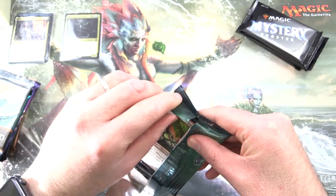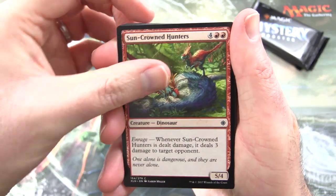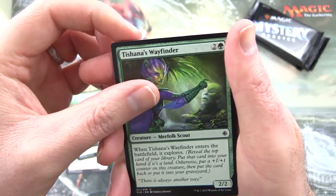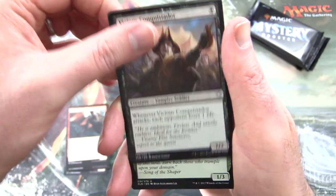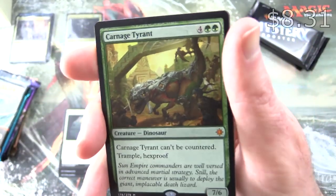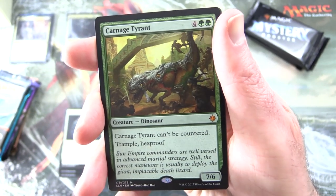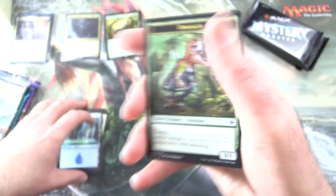We start off with Ixalan. Patrons get the rares, mythic spoils, and anything over a buck. We have Sun-Crowned Hunters, Vampire Zeal, Deadeye Tormentor, Spike-tailed Ceratops, Opt, Jungle Delver, Ancient Brontodon, Tishana's Wayfinder, Prying Blade, Headstrong Brute, and uncommons Vicious Conquistador, Wild Growth Walker, Ixalan's Binding — and a mythic: Carnage Tyrant! Haven't seen this bloke in ages. Creature Dinosaur, 7/6, 6 mana. Carnage Tyrant can't be countered, has trample and hexproof. Fantastic pull right off the bat there for Benjamin — and a dinosaur token.